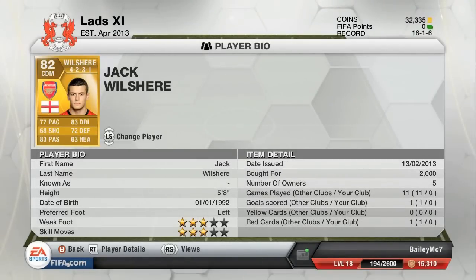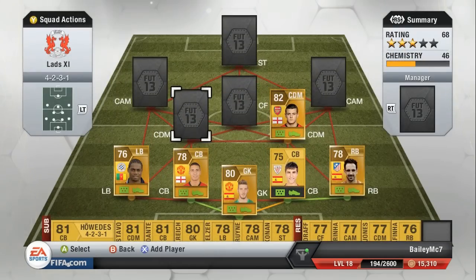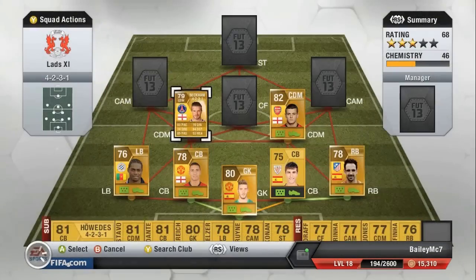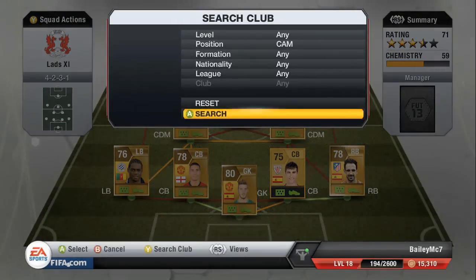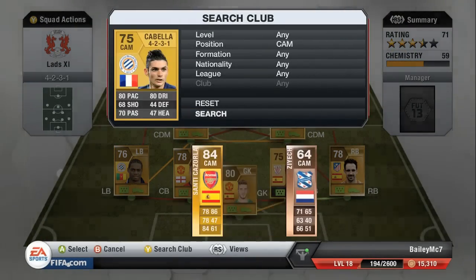Wilshere did cost me 2,000 coins but that was a good price because he went from center mid to center defensive mid, so he has a great shot and great passing. At left center defensive mid we have David Beckham - everyone knows about him, he's a legend for England, and he recently just transferred from the MLS to PSG. He kind of holds the team together at that center defensive mid position.